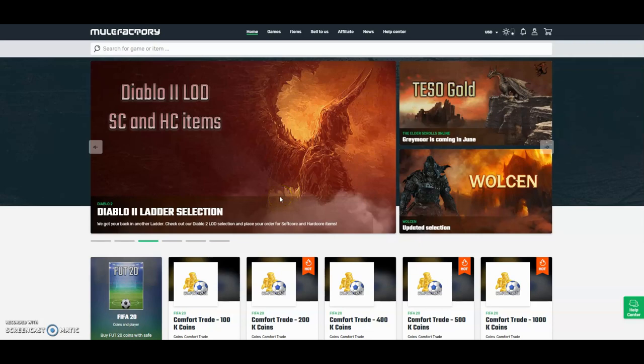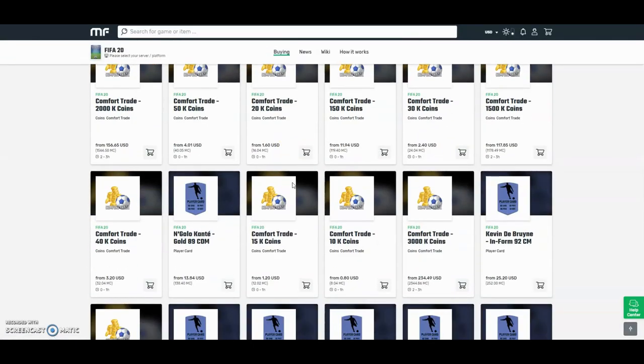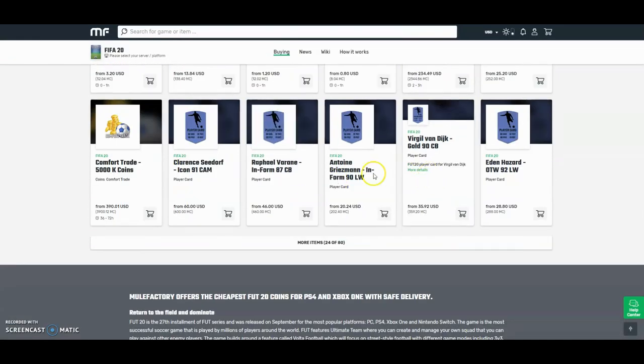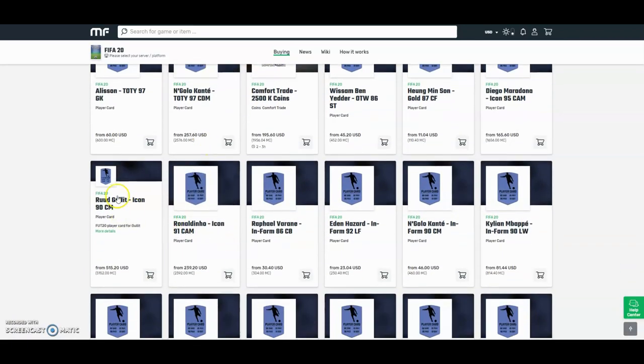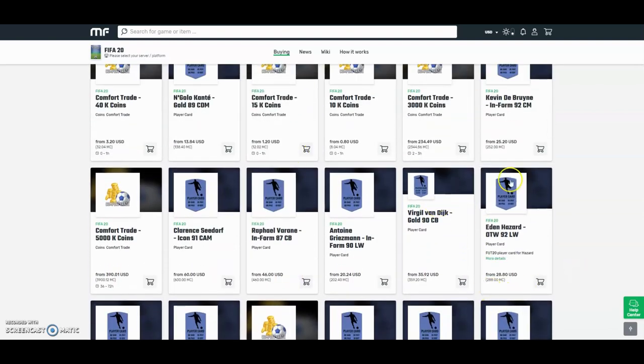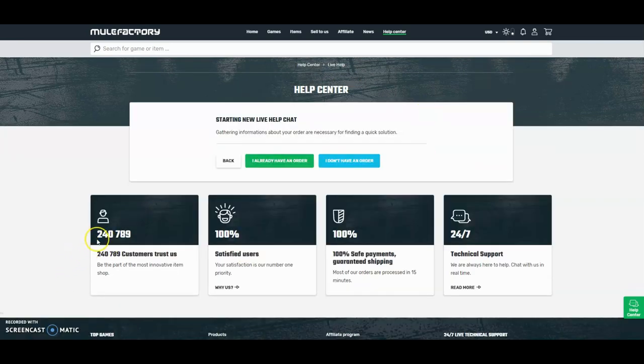Hi guys, check out MuleFactory.com and use the discount code ONFIFA for a discount. They have plenty of other games, they also do loads of comfort trade and you can buy players like Van Dyke - they're really cheap, the cheapest around. They have 80 different things you can buy like comfort trades, team of the years, icons, everything like that. They also do 24 hour support, it's 100% safe. Any questions you can go on a live chat, and over 240,000 people have used this site. Check them out, link down below in the description.